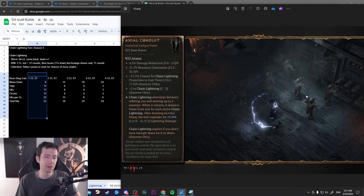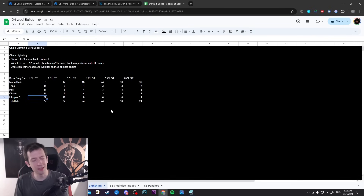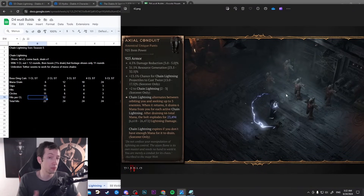On a single target it will be one hit, one circle, one hit, one circle and so on. So we have 11 trips — that's 11 hits and 11 circles for a total of 22 hits on a boss. Boss damage is what matters in Diablo 4 currently: it's the only thing that matters in the pit, tormented bosses, and so on. Dealing AoE damage is usually not the concern as long as you can take down bosses. So we're looking at 22 hits for one chain lightning cast, which would take roughly 11 to 12 seconds based on what we saw in the clip.